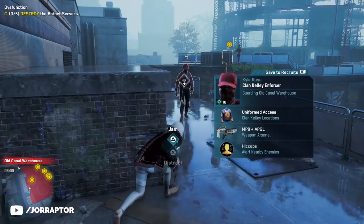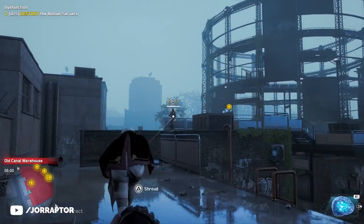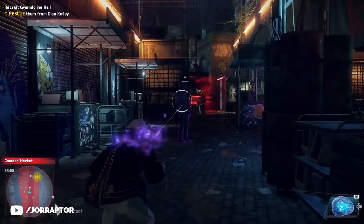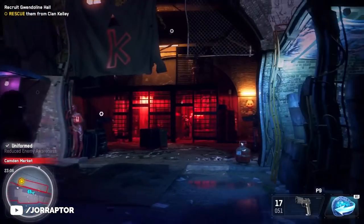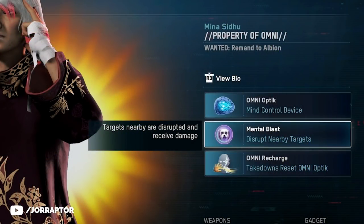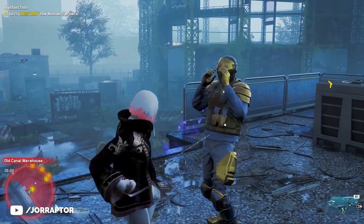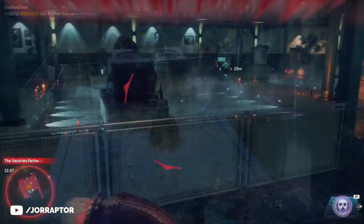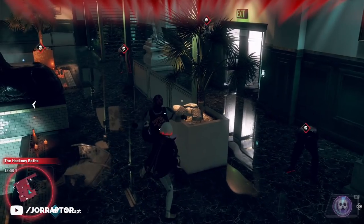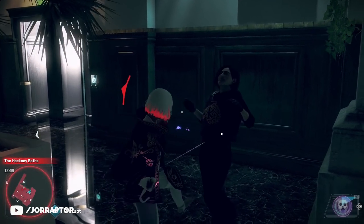The cooldown is 4 minutes for the mind control ability, but it resets on a takedown. Mina has her own unique takedowns which look quite cool, and after doing one you reset the cooldown so you can take over other characters again. She can also be considered a bit overpowered because she has mental blast, which disrupts enemies in the room so you can walk up and do a takedown. The range of this ability is much larger than the DJ's stun, so really everyone nearby will be disrupted. If you get a tactic down you can be mind controlling enemies most of the time.